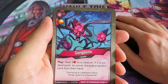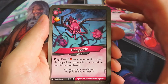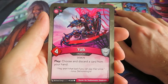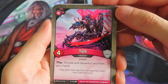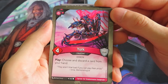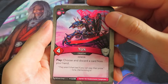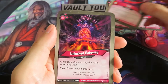We've got a Gonguzul - gives you an amber and says: deal three damage to a creature; if it's not destroyed, its owner discards a random card from your hand, so you disrupt your opponent's hand. This is a card we know from Call of the Archons. We've got a Yurk - play: choose and discard a card from your hand. That could be nice to cycle through bad cards you want to get out. For example, imagine you have a hand of odd cards and you've got the Onyx Knight and a Yurk - you could play the Onyx Knight, play the Yurk, and remove one of the other odd-power cards you don't want.